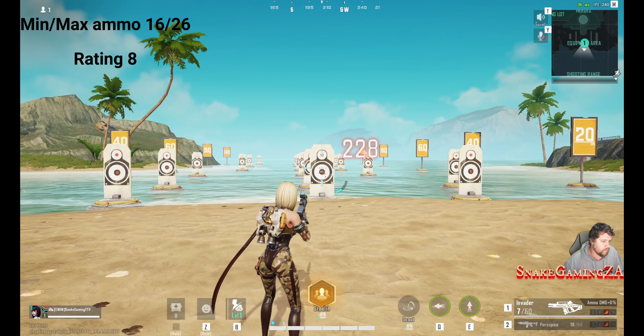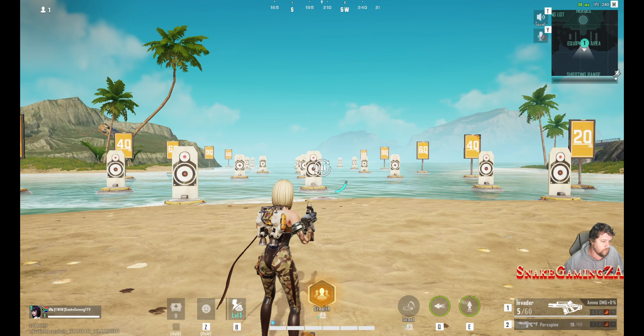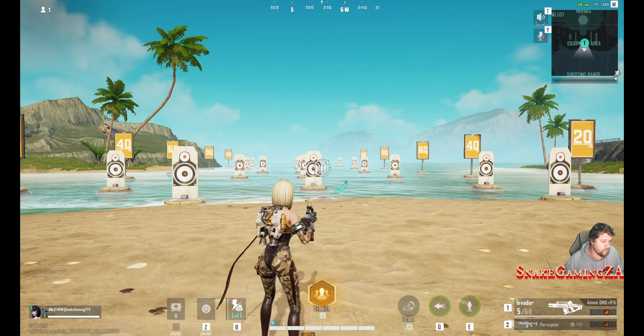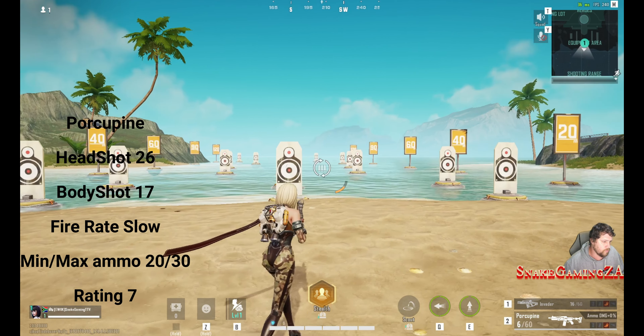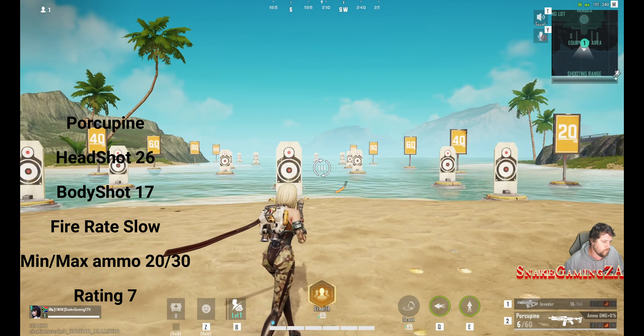The Invader Assault Rifle, dealing a massive 36 headshot damage, 24 body shot damage. It's got a very slow fire rate, with a minimum ammo capacity at 16, maximum at 26. I gave it a rating of 8. This weapon can melt people if you hit your shots, but I struggle with it at close range.